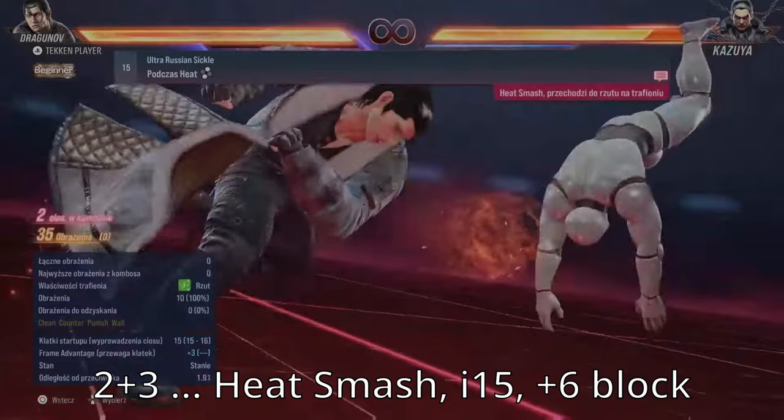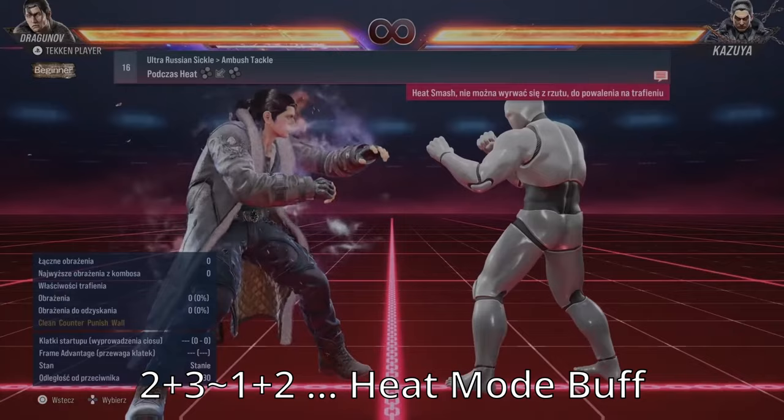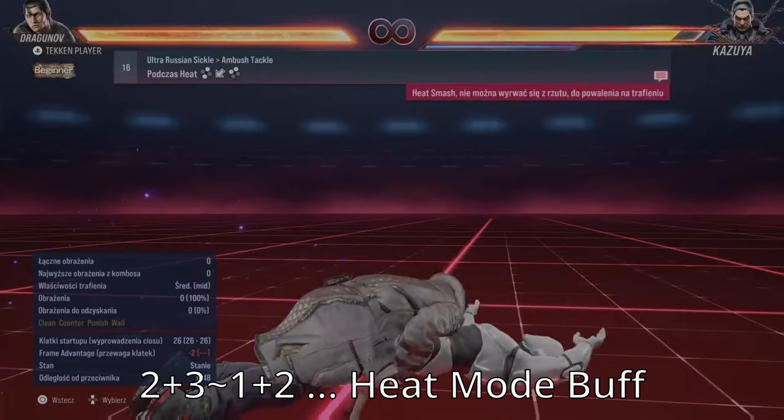2+3 is Dragunov's Heat Smash, which is I-15 and plus 6 on block. It's a truly instant Running 2 that cannot be parried or reversed, and despite the fact you have to use Heat to initiate the attack, you can still perform a down-back 1+2 inescapable tackle afterwards.